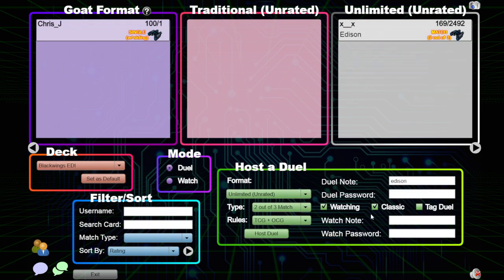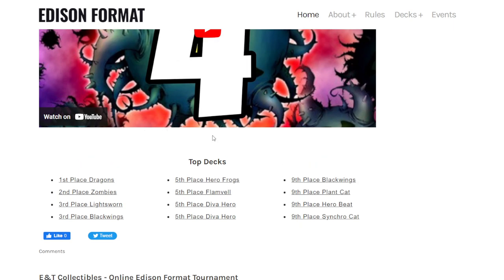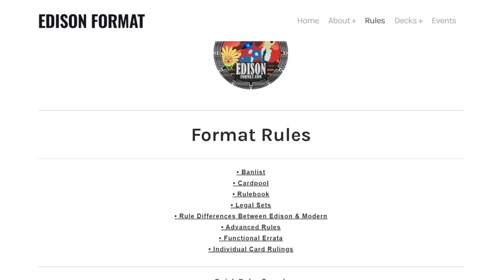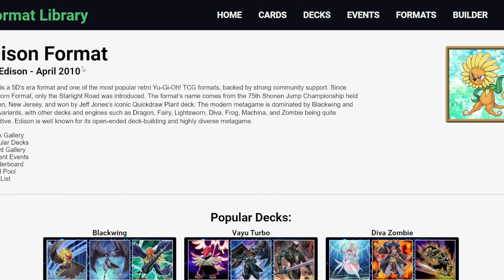That's how you get playing — you should be able to get up and running very quickly. For resources, edisonformat.com is going to give you all types of stuff about the rules, the card pool, and the ban list. If you want to make your own deck, though that probably isn't a good idea right off the bat, you just want to get your feet wet. Then formatlibrary.com also has some really great information. The Edison Format Discord and the Format Library Discord are the two big ones you want exposure to — they'll help with rulings, different archetypes you can explore, and a really cool community that's typically willing to help you out.